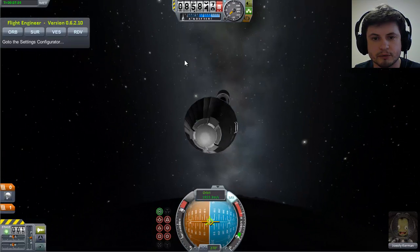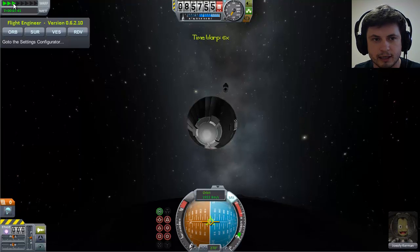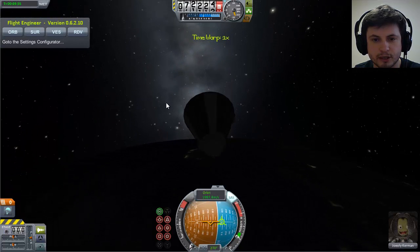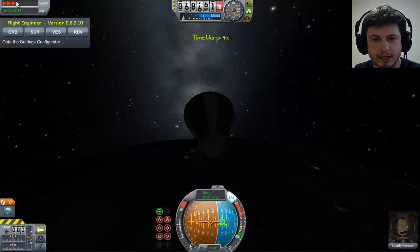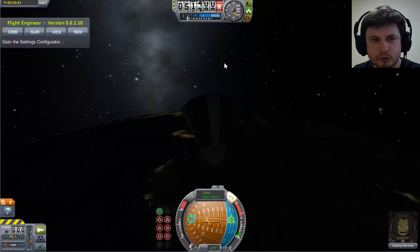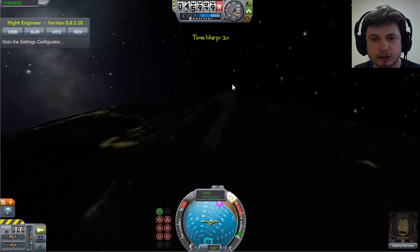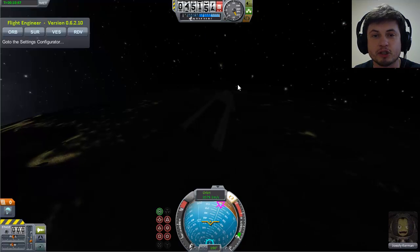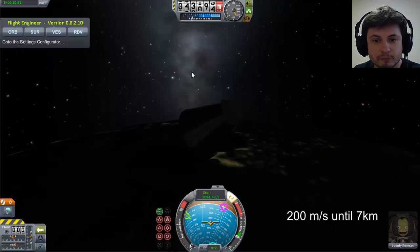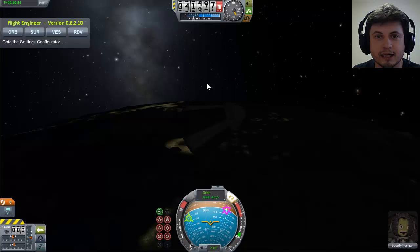I'm returning to Kerbin and deploying my parachute now because I always forget to deploy them. This will bring me back into the atmosphere and I'll land on Kerbin. As a quick reminder: up until about one kilometer, try to maintain speed around 100 meters per second; then up until about seven kilometers, stay above 100 but below 200 meters per second.